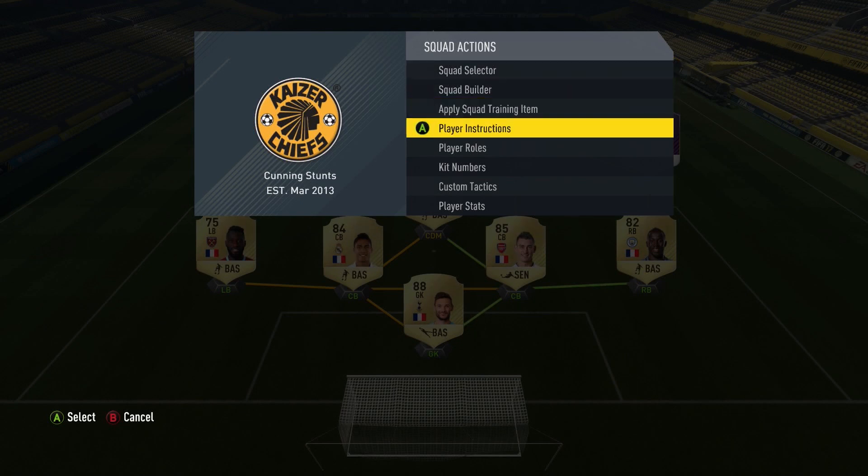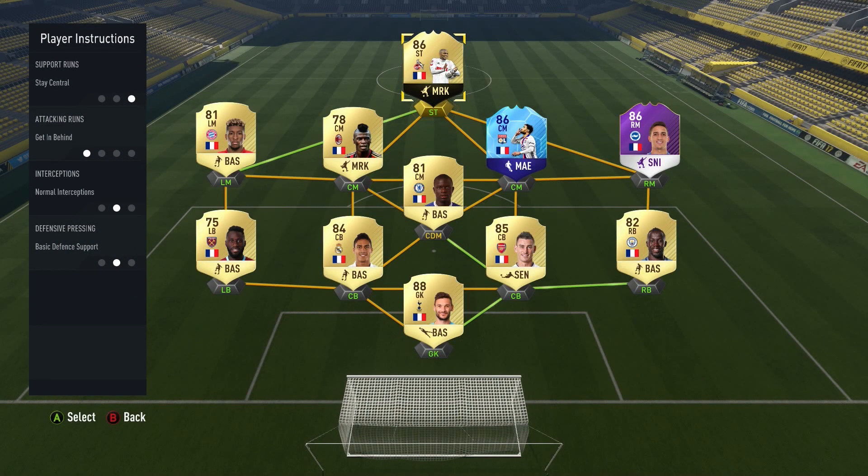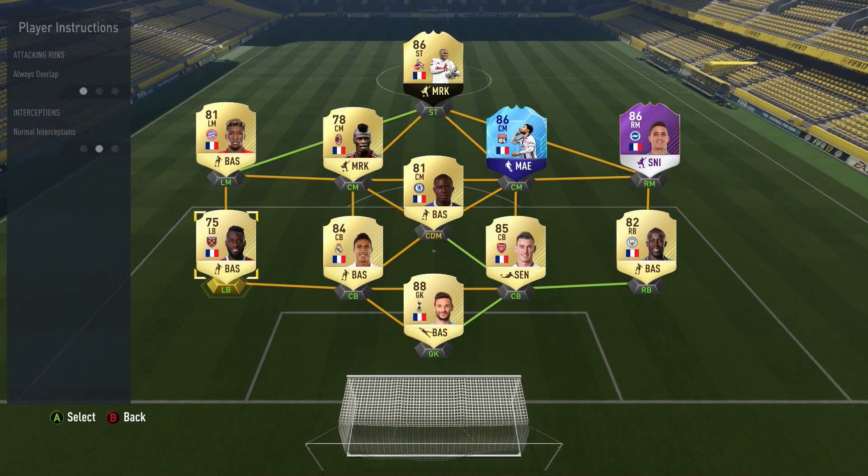On Modest we have stay central and get in behind, allowing him to do his thing. Nothing on the two central midfielders or Kingsley Coman — just letting them do their own thing. On Knockhart I have cut inside, because I like him to use his dribbling and amazing shooting to get goals. On Kante we have cut passing lanes, stay back while attacking, and aggressive interceptions. On the full backs I have always overlap on both, which provides great width and attacking play.